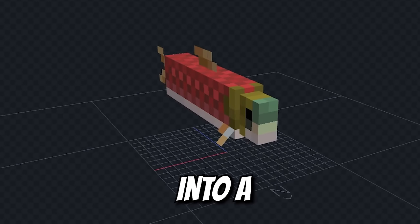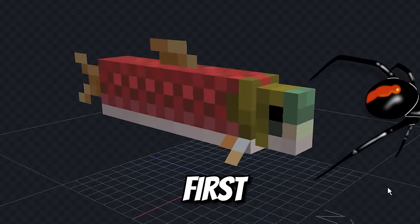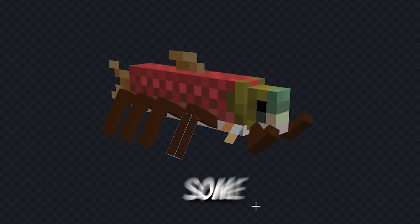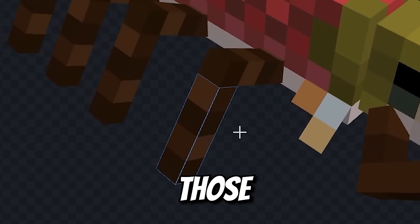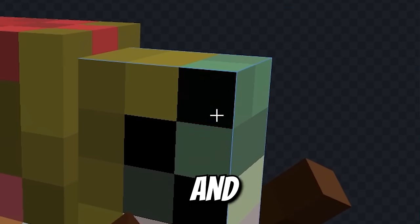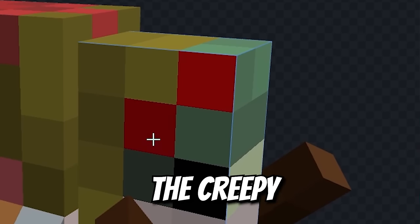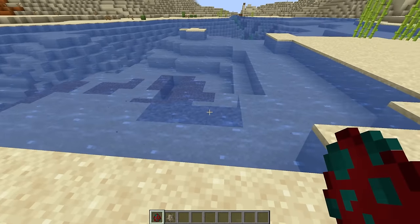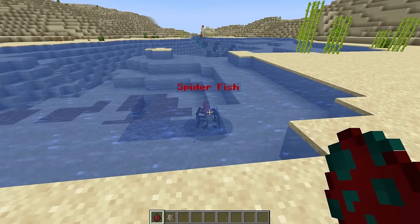Let's turn this normal fish into a creepy spider fish. We'll start on those legs — all eight of them. Our spider fish will need some pinchers for biting. Fill in those legs with some spider fuzz and add in those extra eyes to up the creepy factor. Should this guy go in the water or on land? Water? Land? Water? It's a fish — land.